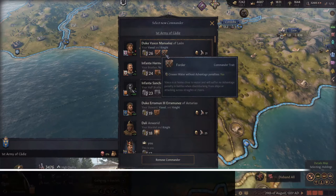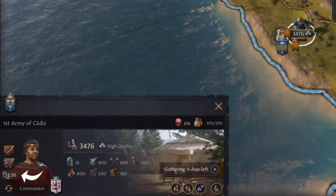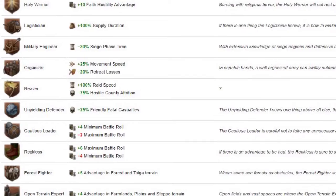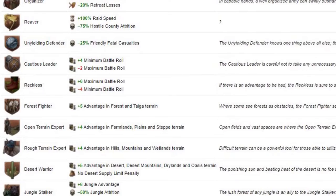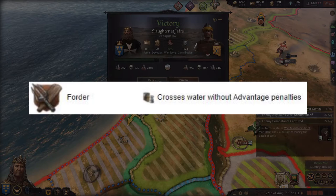Another quick change you can make is being aware of the commander you have in charge. The commander's martial skill directly plays into the advantage modifier of a battle, so having commanders with a large martial ability will give you a leg up in tight battles. But another thing to look out for are commander traits. Commanders can have a variety of different traits that can turn battles from losses to wins if used properly — there are traits that give your armies huge bonuses depending on the terrain they are fighting in, and even some that take away penalties for crossing bodies of water.